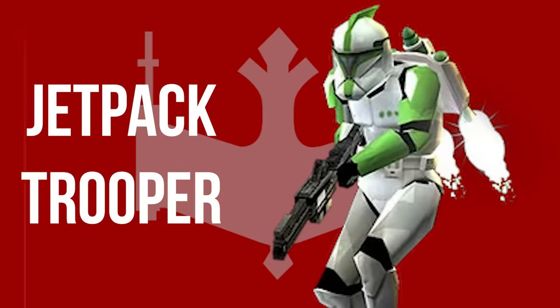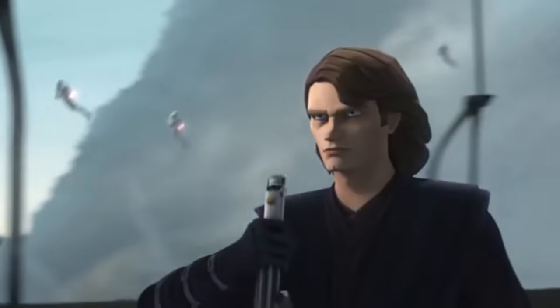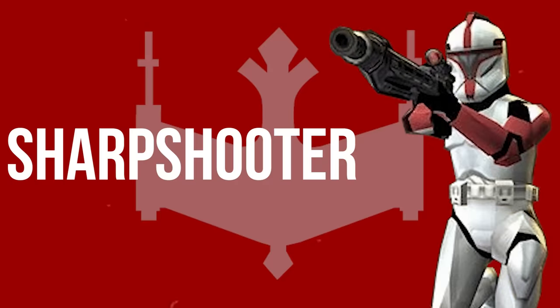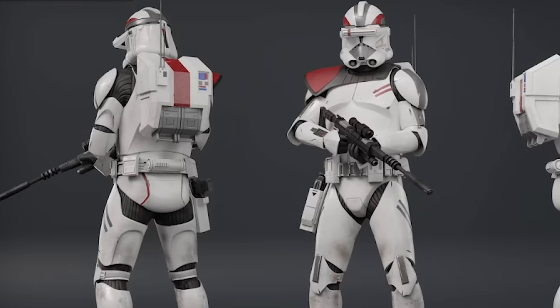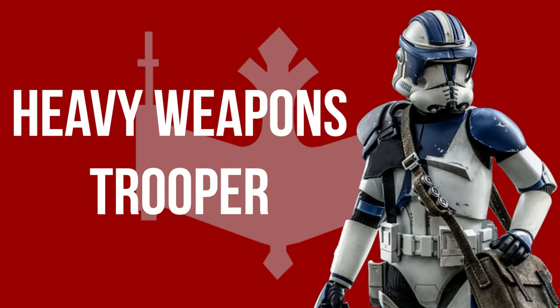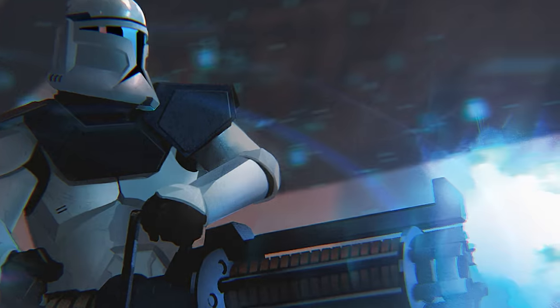Clone Jet Troopers utilized their limited-flight jetpacks to rapidly cover great distances and gain aerial advantage over their enemies. The agility of the flying jet trooper made them difficult to hit and allowed them to ambush their enemies from behind. Clone sharpshooters, also referred to as specialists, received additional training in long-range marksmanship. Their ability to hit targets at an extreme distance was far superior to that of regular troopers, however they were more vulnerable to close-quarters engagements. The heavy weapons clone troopers provided infantry with anti-vehicle support through the use of rotary cannons, rockets, and explosives.